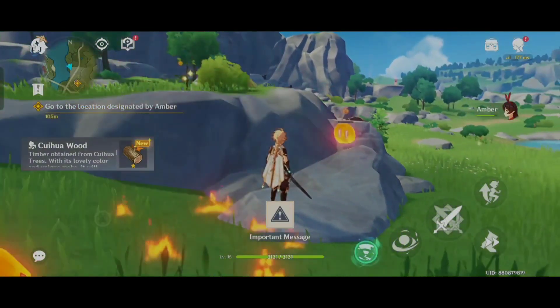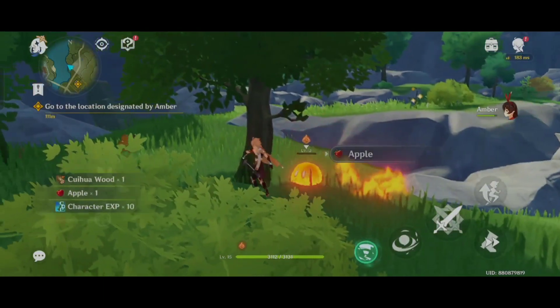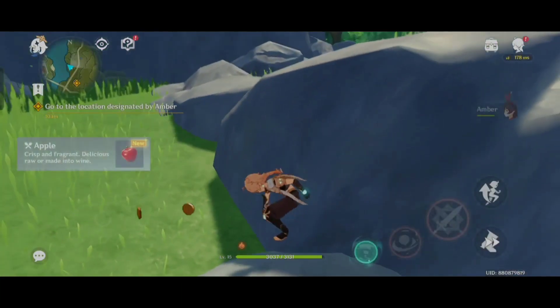Just completing the quests isn't enough to get started with Apocalypse Lost. Travelers still need to open 5 exquisite chests that are available while doing the Dirge of Bilkis and the Falcon's Hunt.